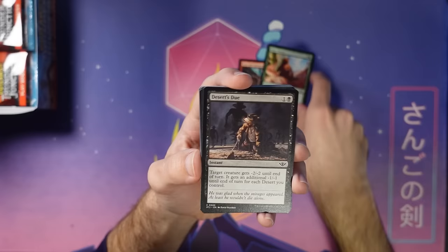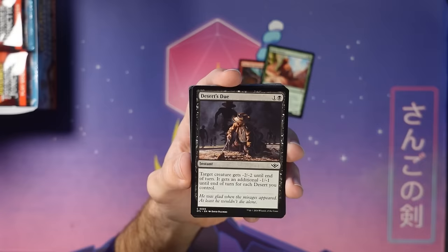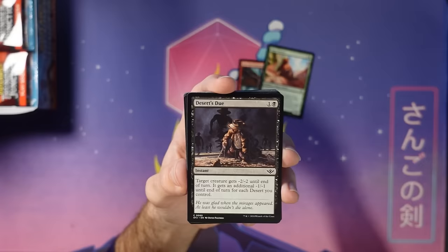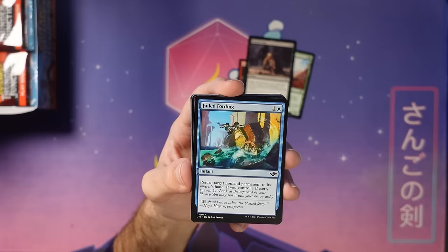Deserts are also back. We were not going to do a set with this theming without deserts around. We did this in Amonkhet but it's back here. There's a handful of desert cards — like caves in Lost Caverns of Ixalan, it's just a little touch, a tiny thing you get with the set. Here's another desert-matters card, Failed Fording. Yep, it kind of shows up all around the place.